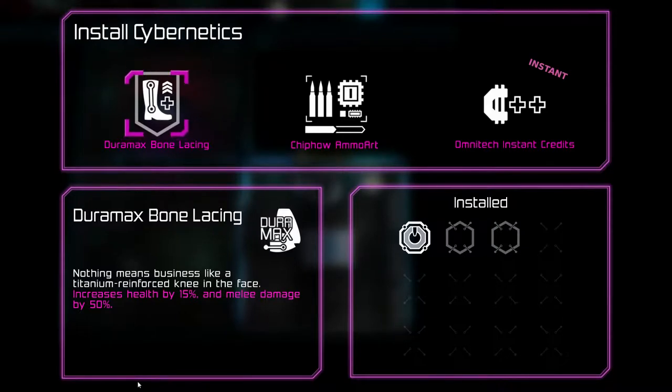Cybernetics. We can buy bone lacing - nothing says business like a titanium reinforced knee. Increase health by 15% and melee damage by 50.